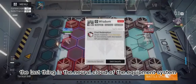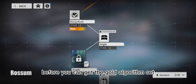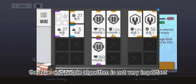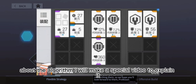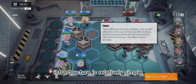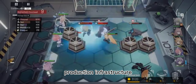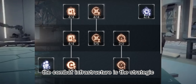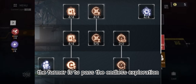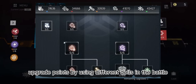The neural cloud equipment system is the main part of late game farming. Before you can get the gold algorithm set, just pick the set that is suitable for your doll. The blue and purple algorithm is not very important. I will make a special video to explain the algorithm — beginners don't need to pay too much attention. Combat infrastructure covers strategic technology and electronic countermeasures. The former is upgraded by passing endless exploration, and the latter provides upgrade points by using different dolls in battle — subs also count.